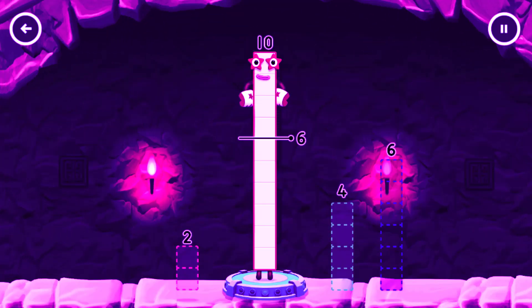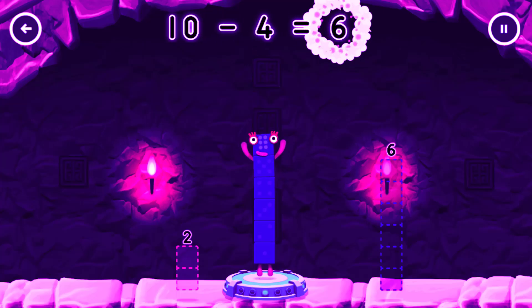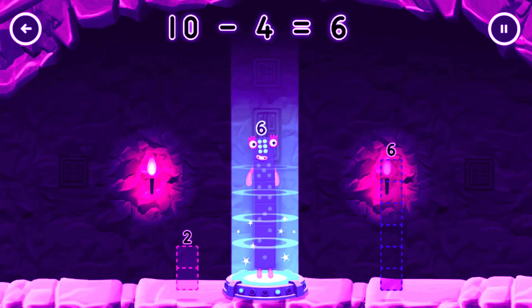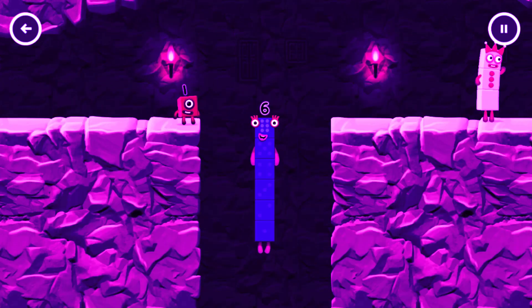Take number blocks away from ten to leave six. You cracked it. Ten minus four equals six. I am six in the mix.